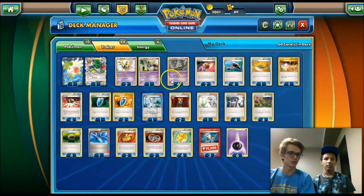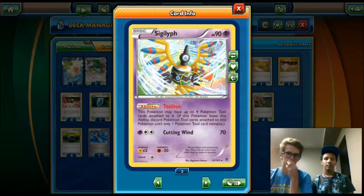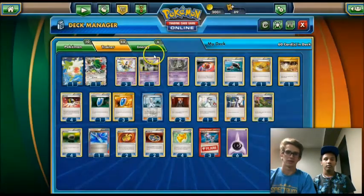Normally you can only attach one tool card to a Pokemon, but that's why we play this Toolbox Sigilyph — you can attach up to four Pokemon tool cards to it. So if you have two Siglyphs with four tools on them and then one tool on your active Trubbish, you have nine tools in play. That's 180 damage. It can be a little difficult knocking out Mega Pokemon or a Wailord EX, but we have plenty of tools to get there.